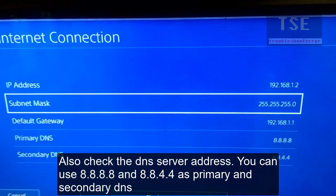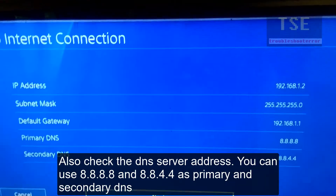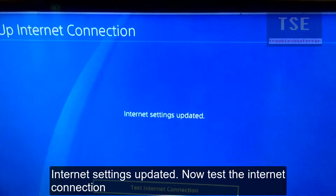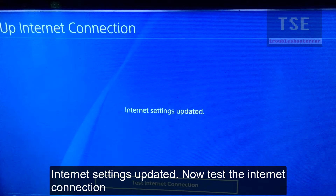Also check the DNS server address. Select automatic empty settings, do not use a proxy server. Internet settings updated — now test the internet connection.